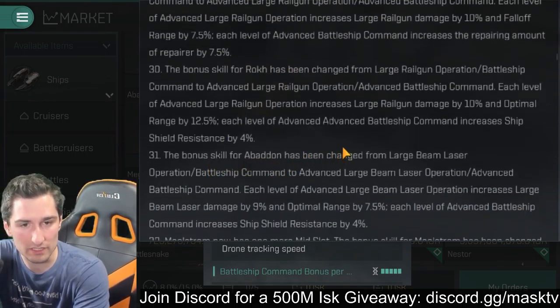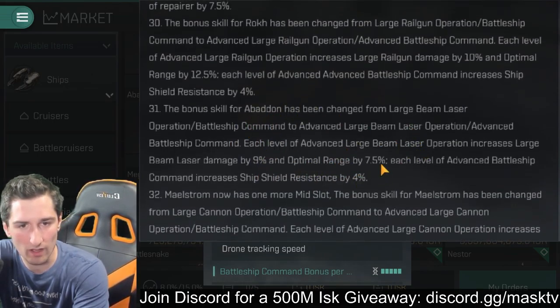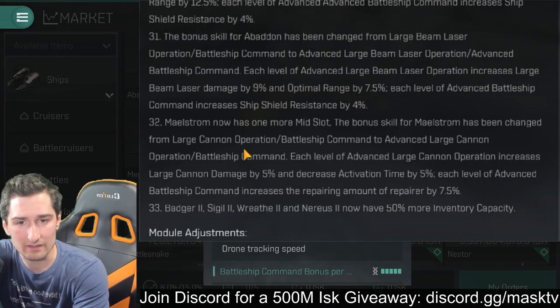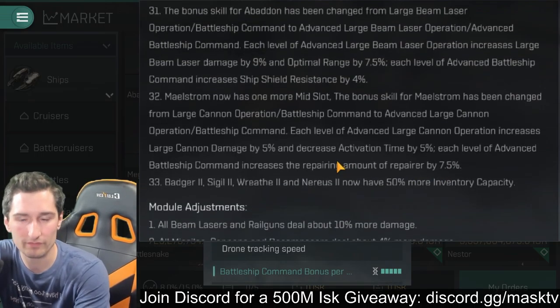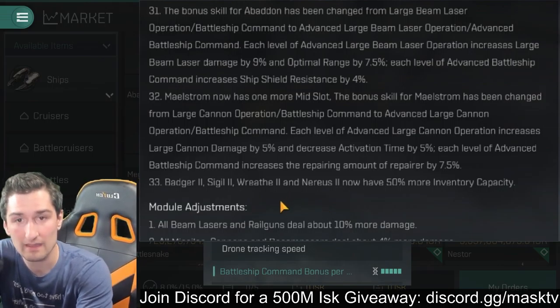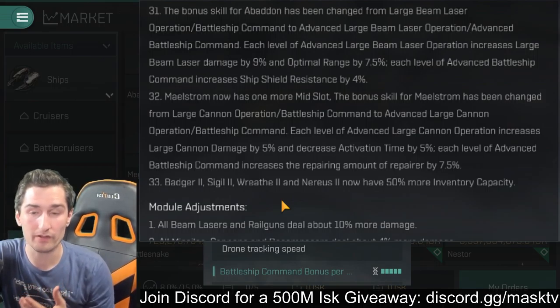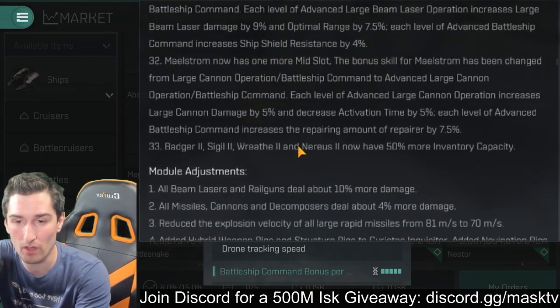The bonus skill for the Abaddon has also been changed from large beam laser to advanced, and the Abaddon is getting the same scaling shield resistance and optimal range — the exact same buffs as the Rokh. The Maelstrom now has one more mid slot, the bonus skill is switching to advanced tiers, and we're getting battleship increases repaired amount by 7.5% — so the Maelstrom's getting a boost amount buff. That makes the ship very self-boost reliant to take advantage of it. I'd rather see a resist buff, because that helps your Logi heal you via higher resists and a higher effective HP multiplier.